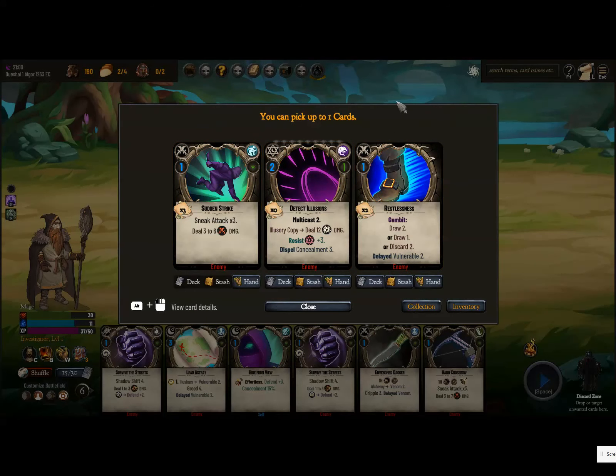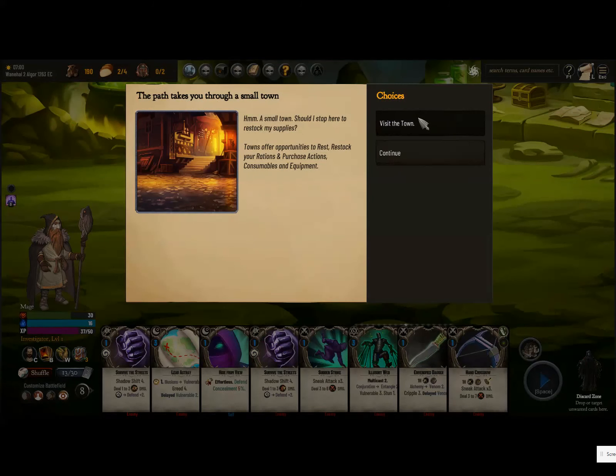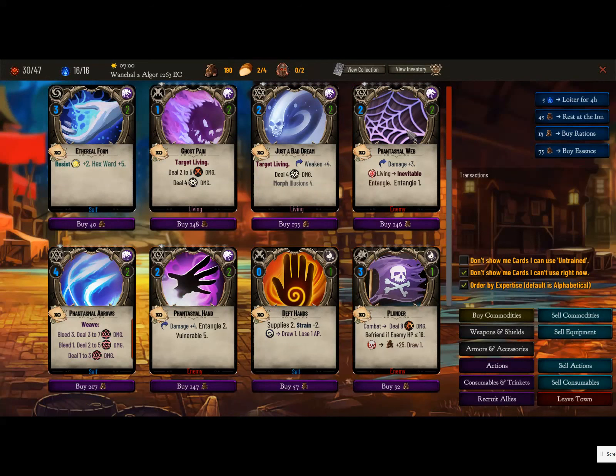Restlessness, Detective Nutrition, Summon Strike — I'm not a fan of any of these, so I'll sell whichever sells for the most. Before I wrap this video up, let's just do the town real quick. In other modes, you have a limited amount of time as you're in the shop, so you want to get everything done as efficiently as you can.